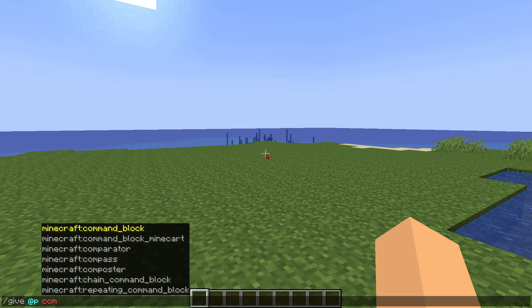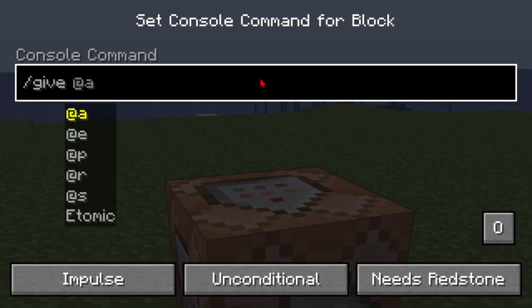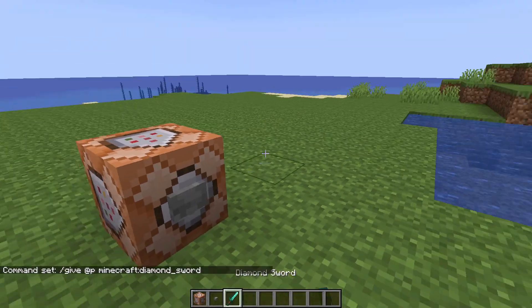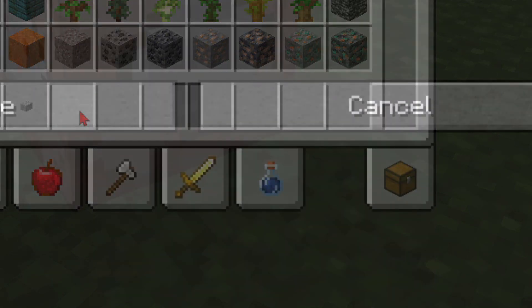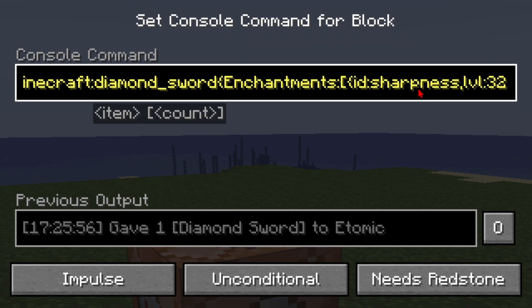I don't know how long these commands are going to get so I'm just going to give myself a command block. If I do '/give @p minecraft:diamond_sword' this will be a plain diamond sword with no tags, but if I add in these two curly brackets we can add tags in here. One of those tags would be enchantments.